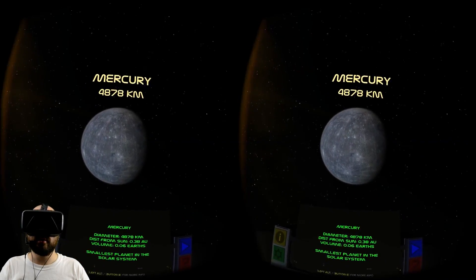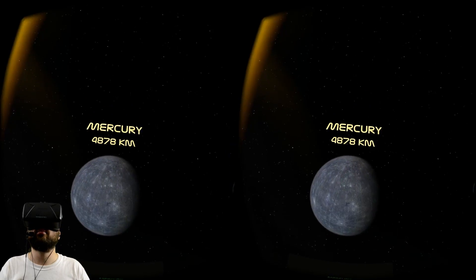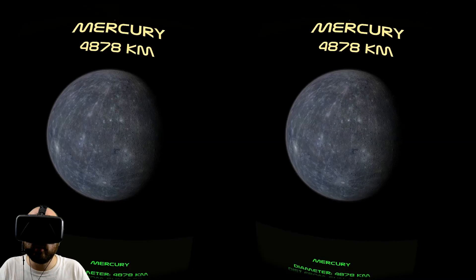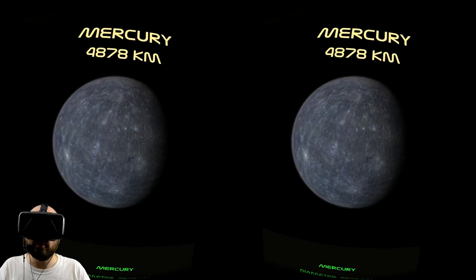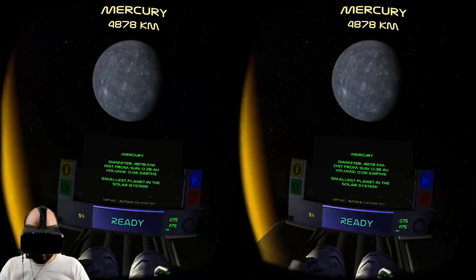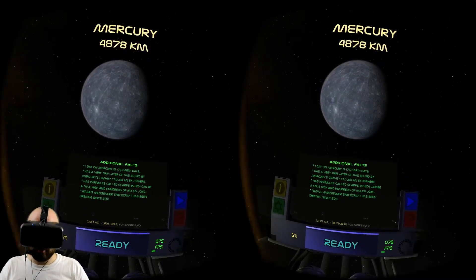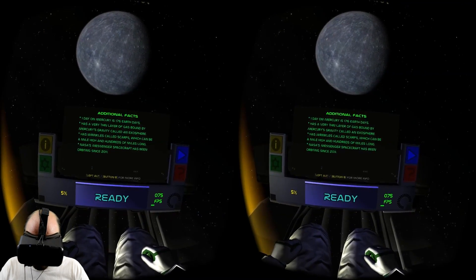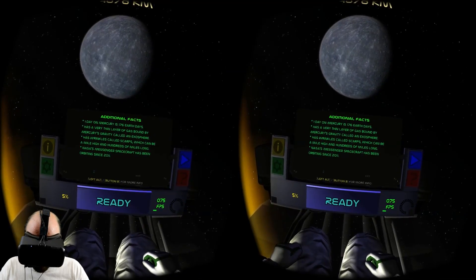Here's Mercury. Mercury is little compared to the Earth — quite small. It looks about eight feet tall, and you can see all those little marks on its surface and marks coming together at the pole. Smallest planet in the solar system, super close to the sun. One day on Mercury is 176 Earth days — its dayside must get very hot. It has a very thin layer of gas called an exosphere, not even a full atmosphere. The wrinkles are called scarps, which can be a mile high and hundreds of miles long.